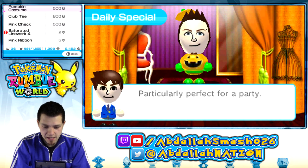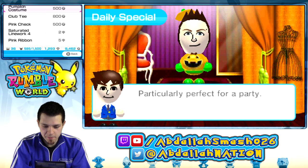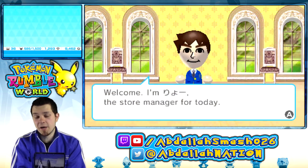Let's take a look at the daily special for today. Saturated line work — that's kind of lame. Pumpkin costume, club tea, all these are kind of lame. Well, let's jump on in and buy our new balloon.